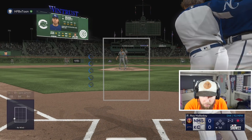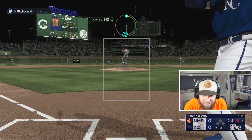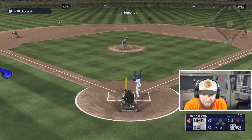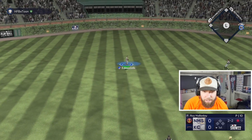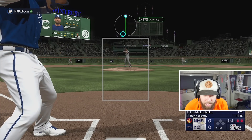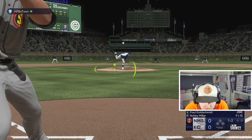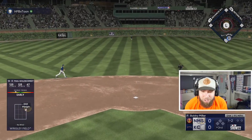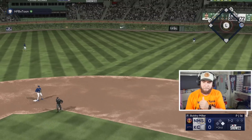Beautiful sinker — Bryson fouls it off. Flies out to center, Jim Edmonds is there, routine. Going to challenge him now — pitch backwards: three-one curveball, three-two fastball, bang! Keep him guessing, Roy Halladay style. Up the middle — Goldschmidt's a machine! What a sequence from him right there, my goodness.